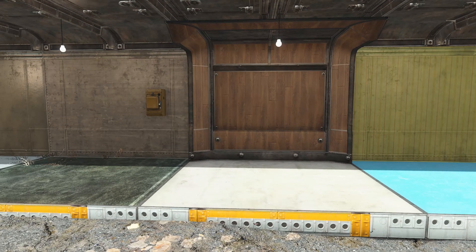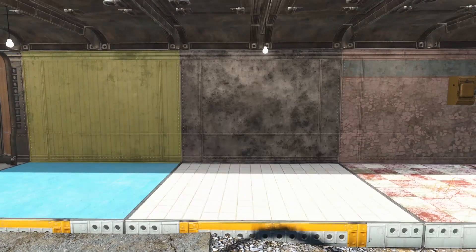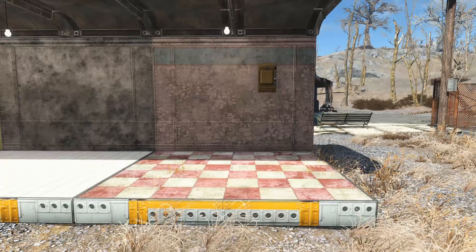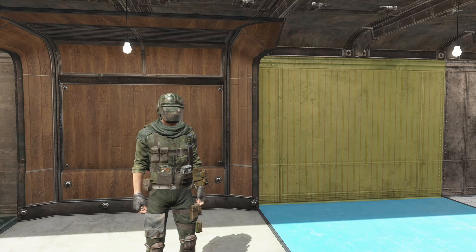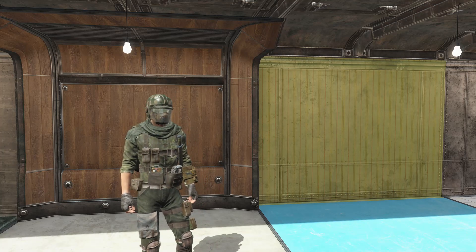Even though a vault should be pretty pristine, it's metal and it's going to rust — it's been 200 years. You can see that every type of floor and wall has been hit with these re-textures, besides maybe the overseer walls because they were kind of perfect as-is. They're just a little bit grittier, darker, and more like the Fallout 3 aesthetic, and I really do prefer this. This is probably one that's going to stay in my game even despite the file size.